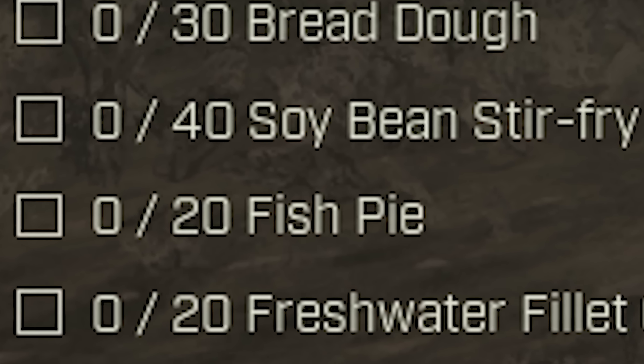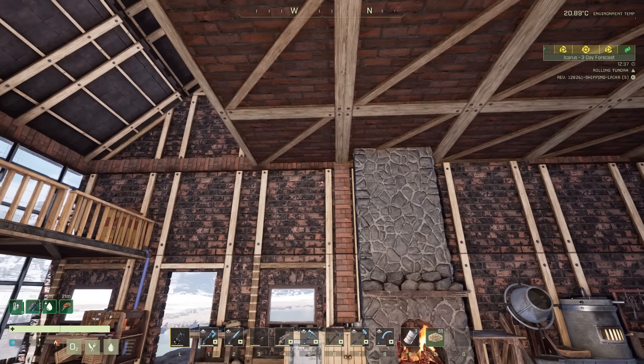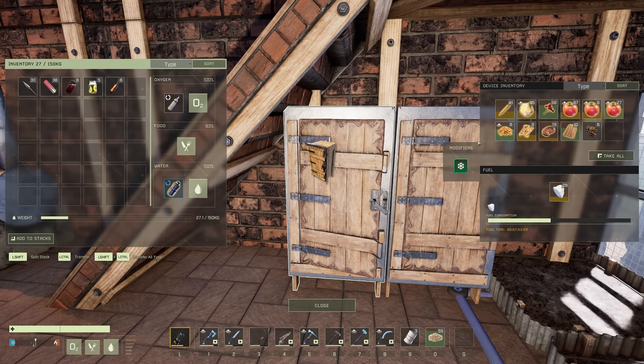We're going to need beer, dough, soybean stir-fried, fish pie, fresh water filet, curry, wine jam, fruit salad, crumbled salt water filet, salt water filet, sashimi, and a lot of it. I think we need some electricity first. I think we need to get a deep freeze or something that can preserve the food longer and something with better capacity than these ice boxes here.